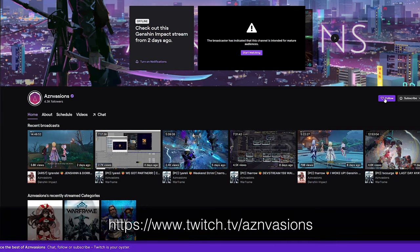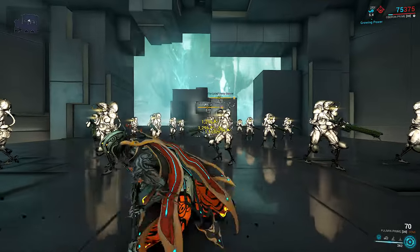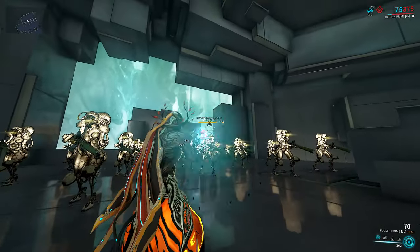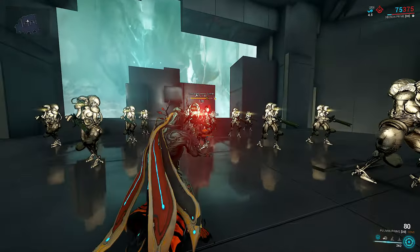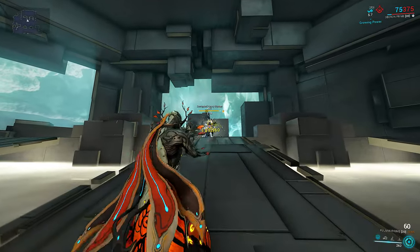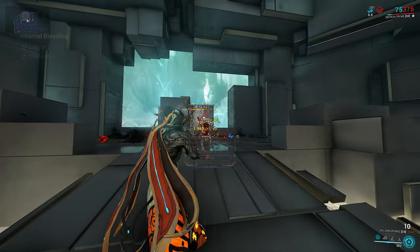It retains the infinite body punch-through and lack of proper headshot multiplier. More importantly, it is a rifle, meaning it uses rifle mods. It carries forced impact within the first 12 meters just like you'd expect, meaning amazing slash procs from internal bleeding. Fire rate is low enough to get that 2x effect for 70% chance to proc slash.